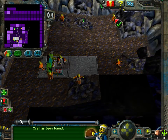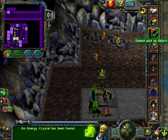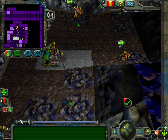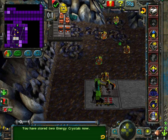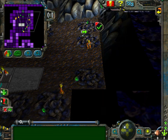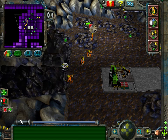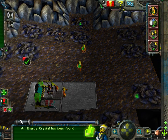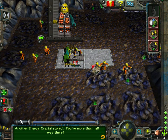An energy crystal has been found. You need four more energy crystals. An energy crystal has been found. An energy crystal has been found. You have stored two energy crystals now. An energy crystal has been found. An energy crystal has been found. Another energy crystal stored — you're more than halfway there.